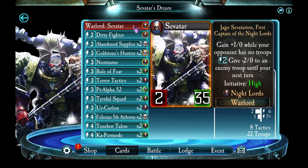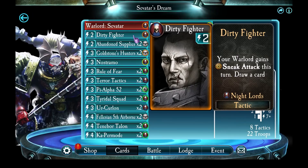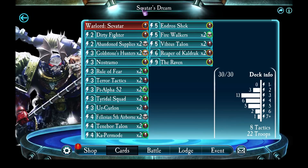We start obviously with Savitar as the Warlord. Coming in at 2 energy, we add 1 Dirty Fighter card. This is there just to help cycle through my cards, and also allows me to take 1 attack without taking any damage in return. If it comes up in the first turn, that's even better. Otherwise, it's always useful to have Dirty Fighter, because having an effect and drawing a card is a good result.